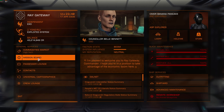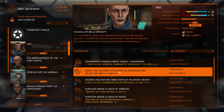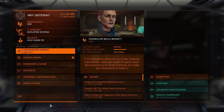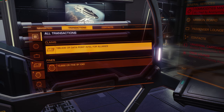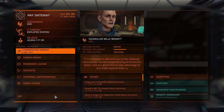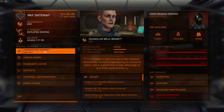The secret of doing this is quite simple. Here we are — boom time delivery of 8 units of agri-medicines. We'll take that on, accept it, collect it. Then what we do is go into Transactions and Abandon, and we abandon that. That immediately gives you a fine — that's the only downside. You can see it's all red. But all you've got to do is pay the fine, go into Authority Contact, all fines combined, confirm, pay the fine. It costs a bit of money but now you've got illicit cargo.